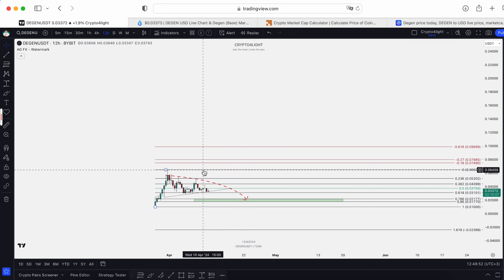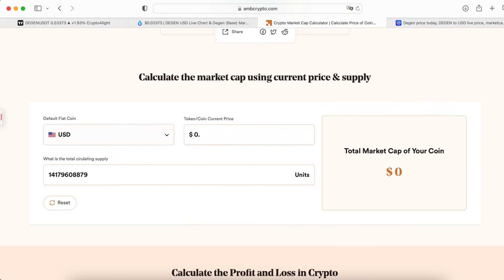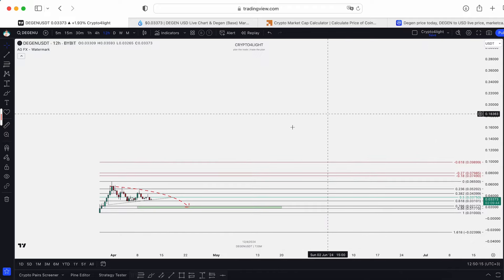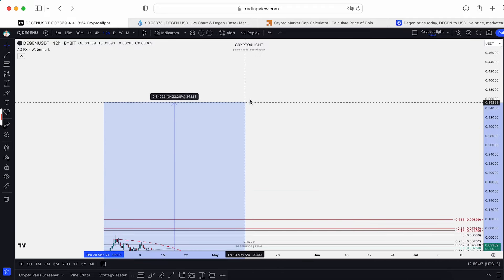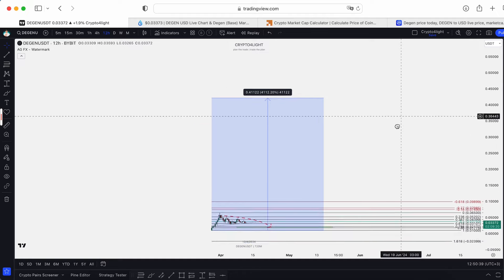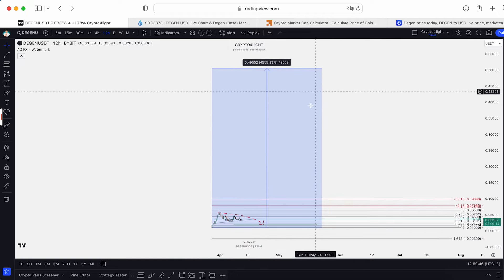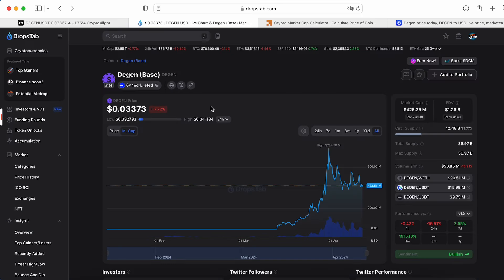Mark the potential targets, because nobody knows where the all-time high will be. When we pass $0.06, for example, we could see $0.25, which is a 3.5 billion market cap, and $0.50 is a 7 billion market cap. Always build realistic price targets — from the listing price to $0.50 at a 7 billion market cap, that's around 5,000% gains. It's more than realistic to see.